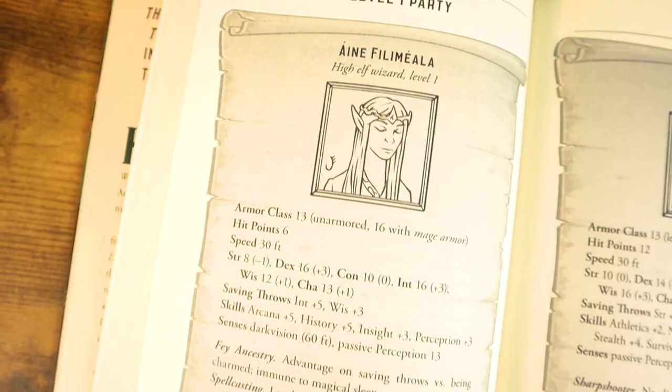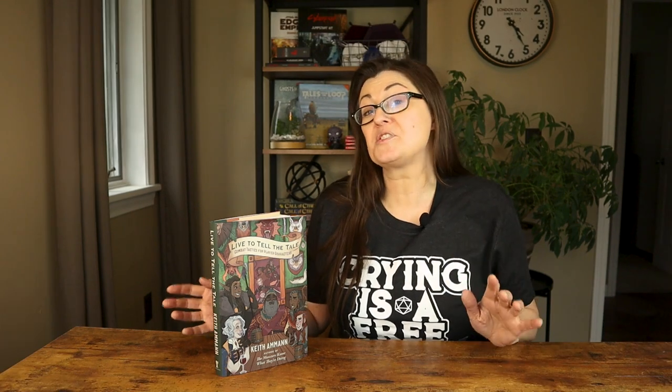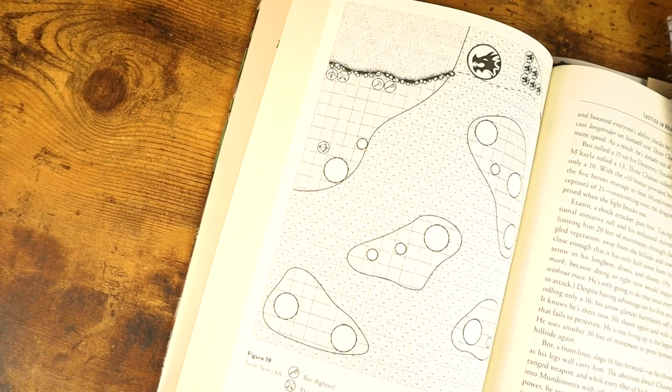The chapter on tactics in practice is pretty cool — it's actually almost half the book, and it's a great opportunity to see how everything works in action. There are four different scenarios at level 1, level 5, level 9, and level 15, where you're given the characters with all their stats, initiative, and the situation, and Keith shows what he decided to have each character do each round to be the most tactical. I love that he explains why he made each decision and what the final outcome was, so you can see these tactics working in practice.